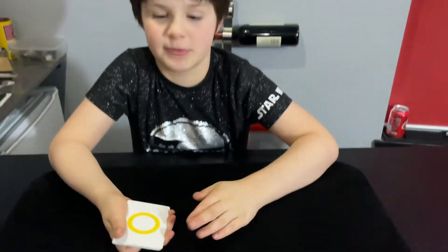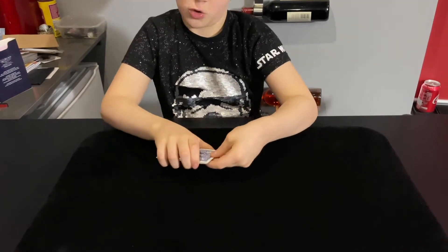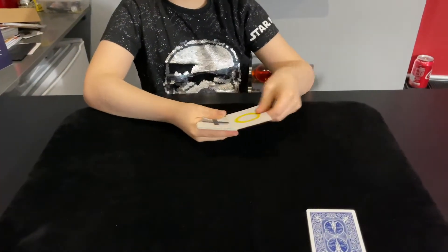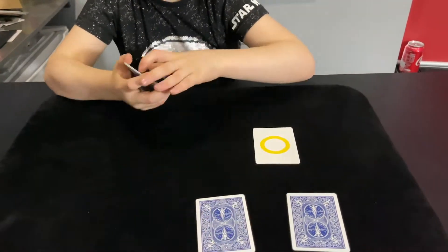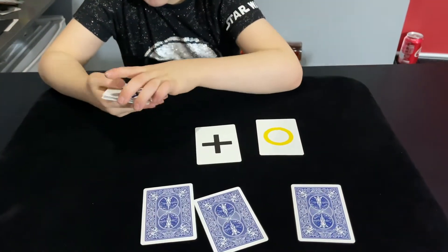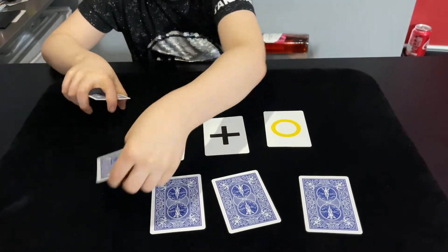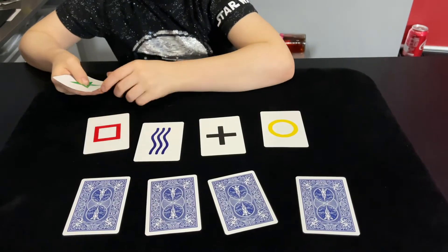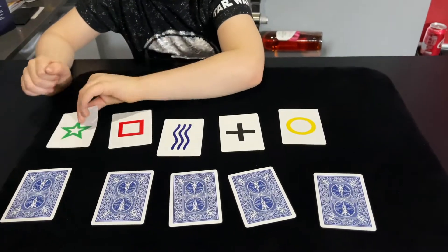So two sets of five ESP symbols. Look, I've got a circle for you. Thank you very much. And a circle for me. A cross for you and a cross for me. Wavy lines for you and wavy lines for me. A square for you and a square for me. And a star for you and a star for me.